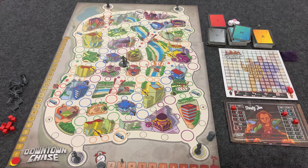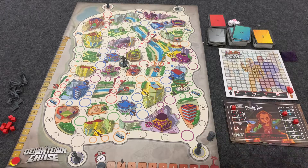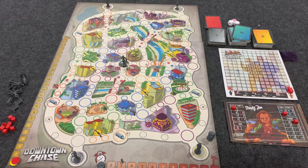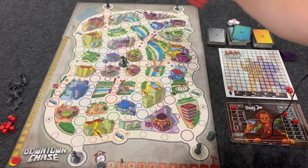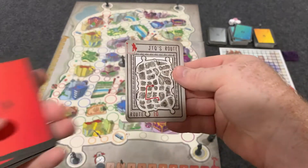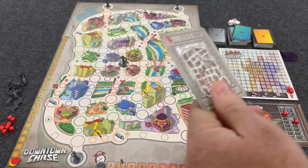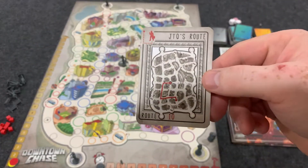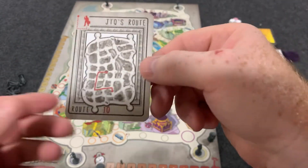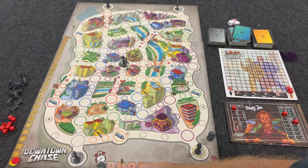Going over how the game plays out: you're going to start each turn by doing a couple different things. The first thing you do on your turn is move JTQ. Before the game starts, you randomly select one of these route cards — that's the route we'll use. The rest go in the box and aren't used for the rest of the game. This route is going to be the route that JTQ takes for three turns.